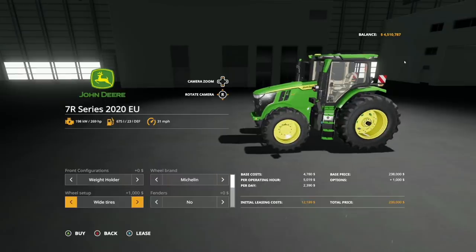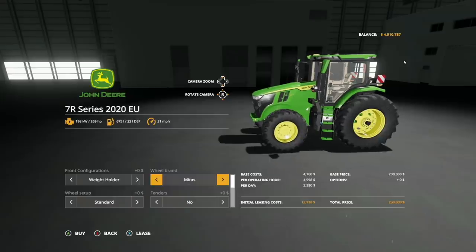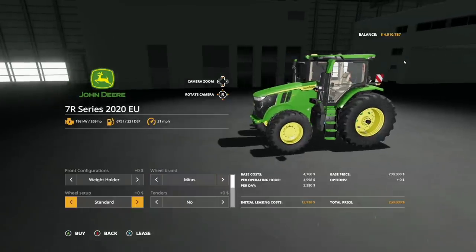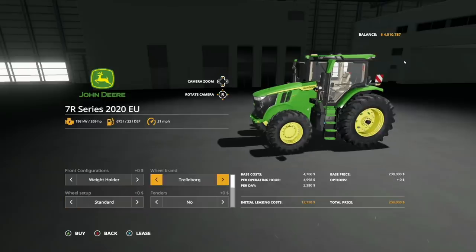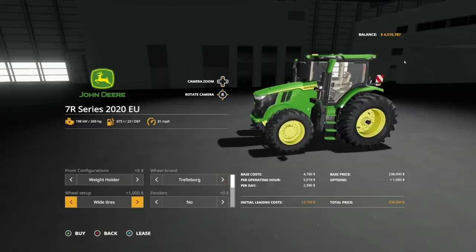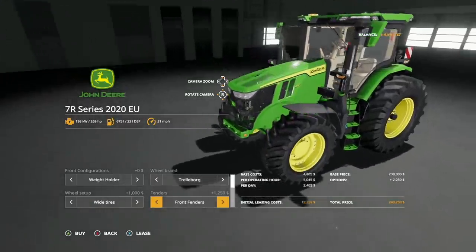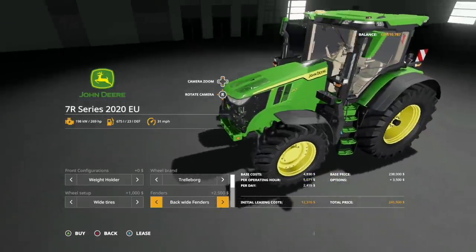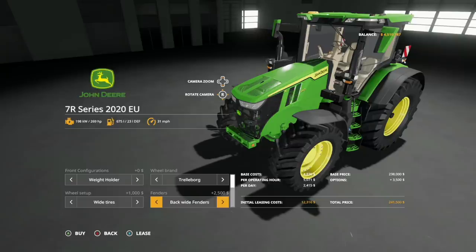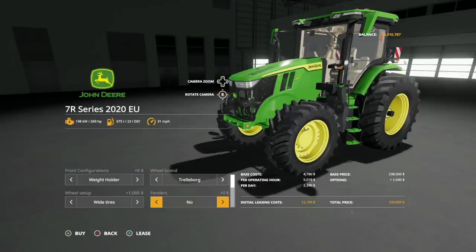In Michelin tires, we have standards, wide tires, weights, wides with weights, rear twins, and twins all the way around. In Midas tires, we have a standard tire, wide tire, wides with weights, and rear twins, twins all the way around. Really cool stuff there. I prefer the wide tire 7R, so we're going to go with that. Fenders: we have no, front fender, all fenders, back fender, and extended back fender with front fender. My preference is none — I think it looks great with none of them on there.